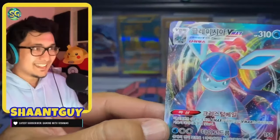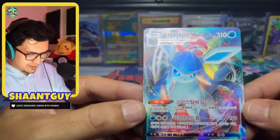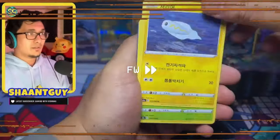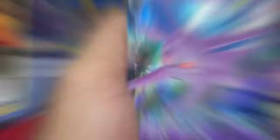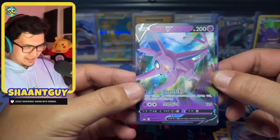And we got the Glaceon — it does look a little derpy. I don't know why they're giving the Glaceon this haircut. It looks like one of my friends from school who had that helmet cut. And we get the Sylveon V, regular art. So all it takes is two booster boxes.